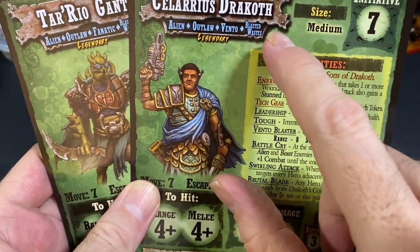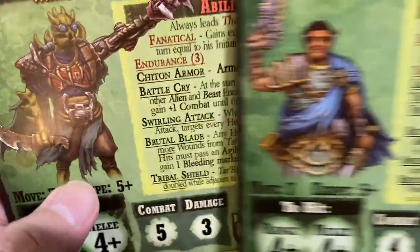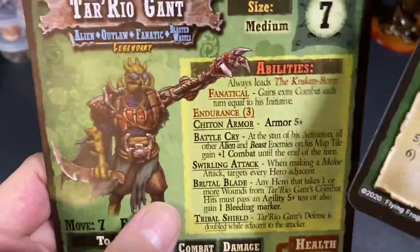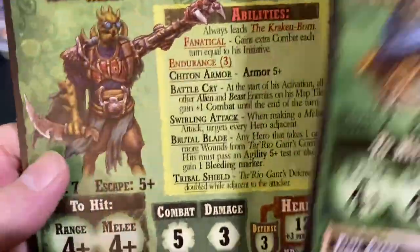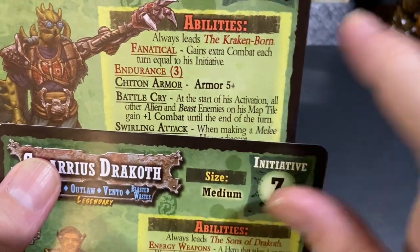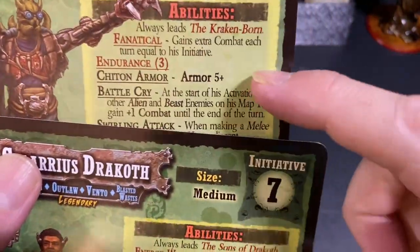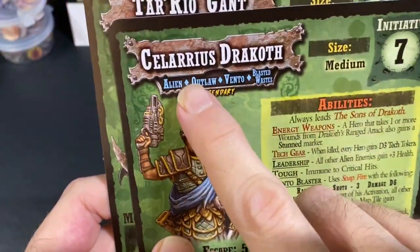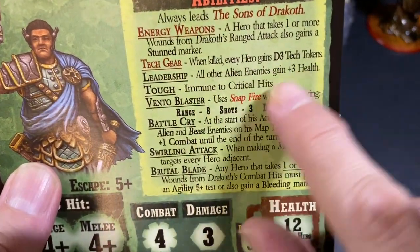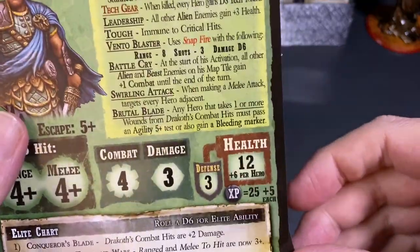This enemy supplemental pack is for the wasteland guys in the Blasted Wastes. We have Salarius Dracoff and Tario Gant — the names and look were probably inspired by 'A Princess of Mars' Burroughs fiction. Salarius always leads the Sons of Dracoff and the Krakenborn, so when you encounter those wasteland warrior enemies and draw their faction, those are the factions you'll face to fight him.